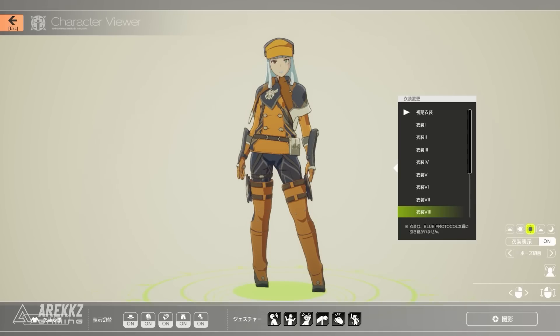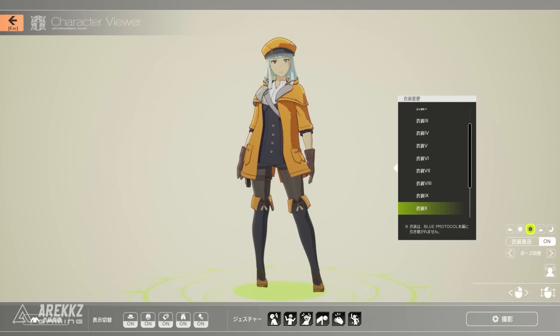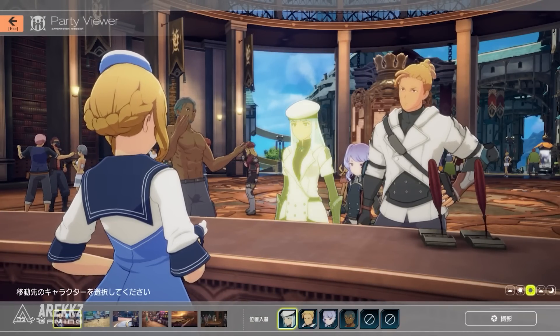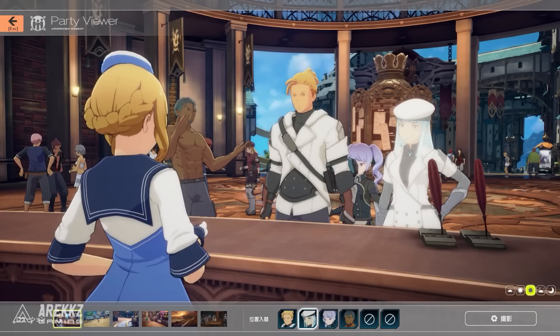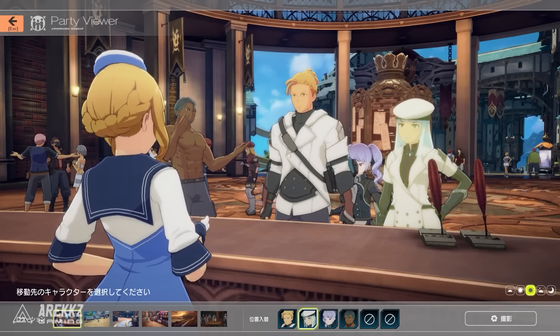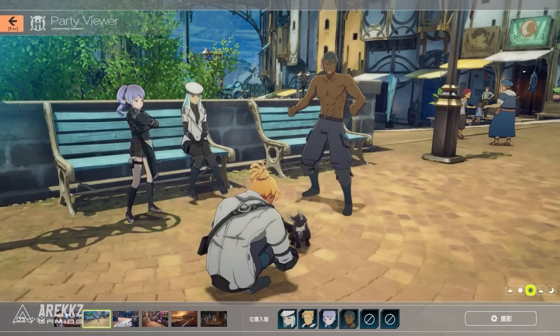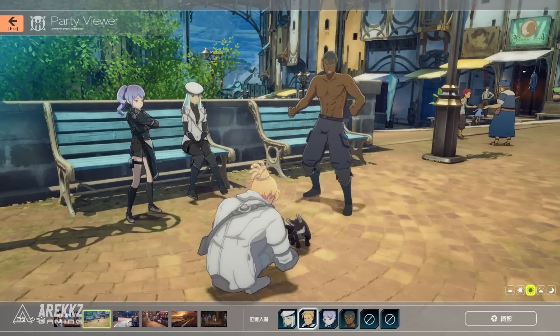If you make a few more characters, there is also a party viewer which lets you see all your created characters together in a variety of pre-made scenarios. You can switch between different environments, change lighting conditions, switch around who is in the foreground or background, and change different positions to create nice scenarios — then take photos.